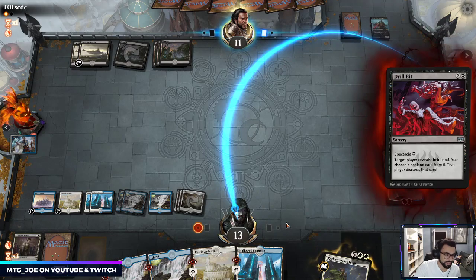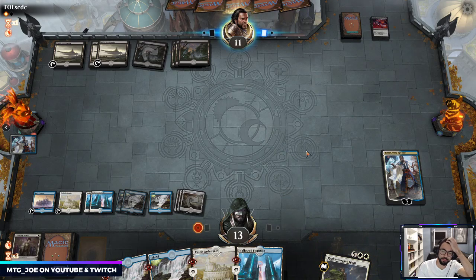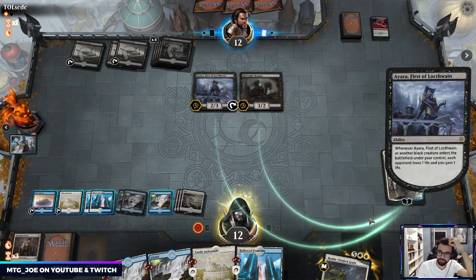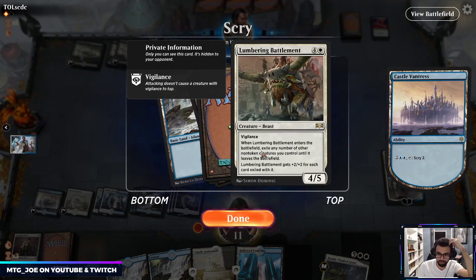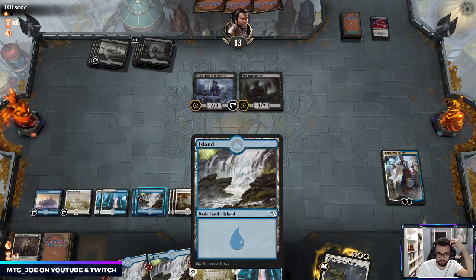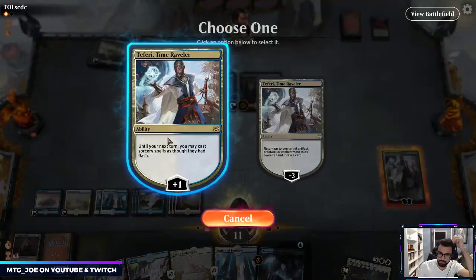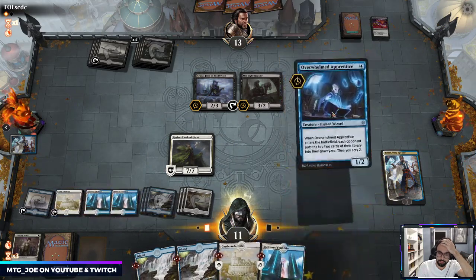This is like the fairest way I've played Teferi — he's just here, most of the time I just bounce my own Lumbering Battlement. So let's set up a scry. More Islands. I actually don't think that's that good right now. How many Islands? Three, six, seven, eight, nine, ten, eleven — not quite enough for the scry. Just plus the Faerie here, play out Realm-Cloaker, play out Apprentice, just really get some blockers.